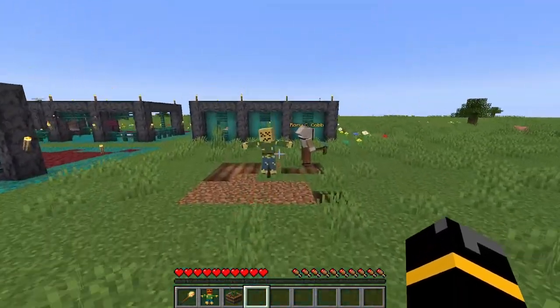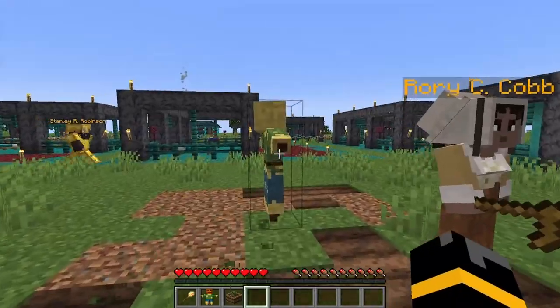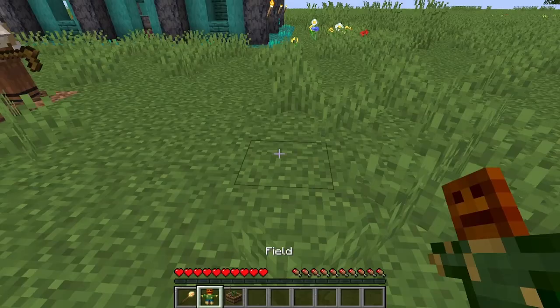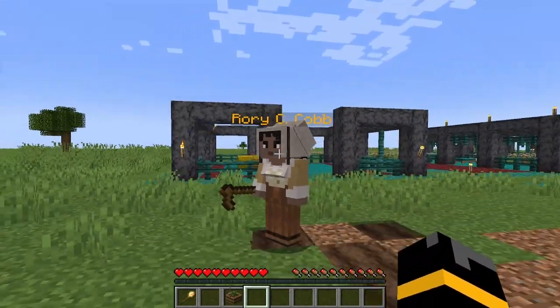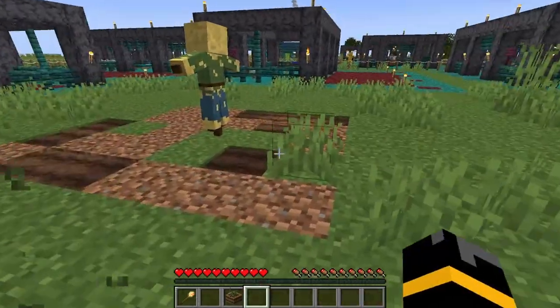This is where you actually assign where the farmer farms and also what it farms. For this I can have carrots; if I want another farm, we'll have a wheat farm. So once that's another high level or I have another farm, this will also turn into a wheat farm as it's been assigned.